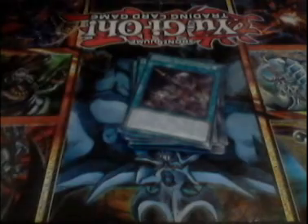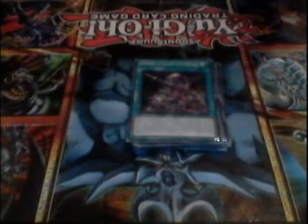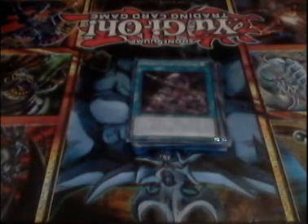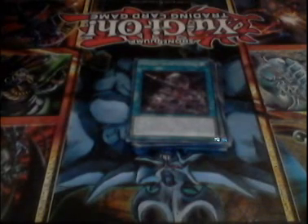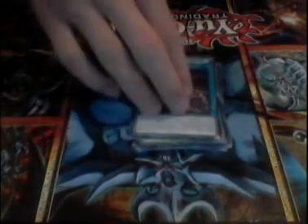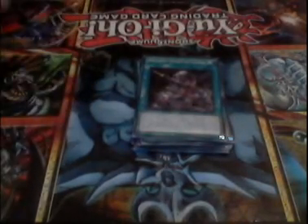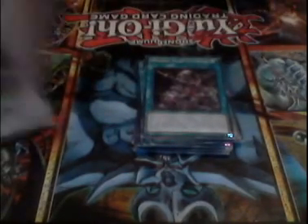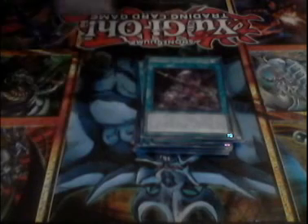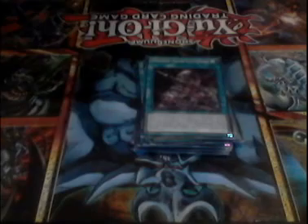Ancient Gear Catapult — most people run two or three, I have one, but I feel like I only need one. Pop a face-up card while you control no monsters — Gear Town or Ancient Gear Fortress — and Special Summon a monster. You pop Gear Town or Ancient Gear Fortress and that's another Special Summon. Also, during the turn this card was sent to the graveyard, pop another face-up card on the field — another Gear Town or Fortress — and banish this card from the graveyard to summon an Ancient Gear token.